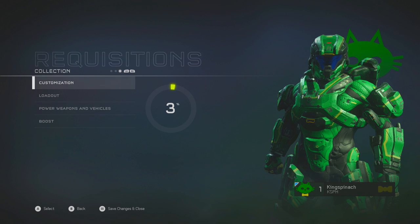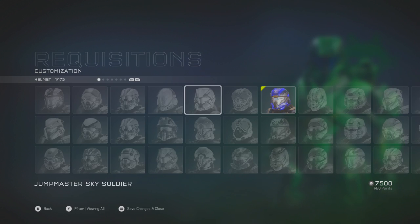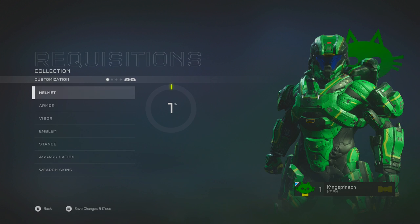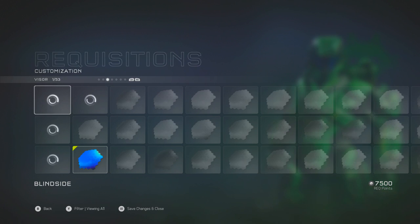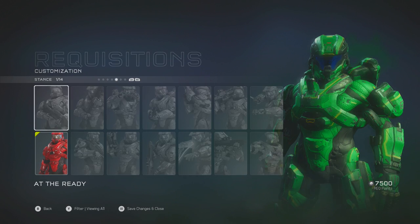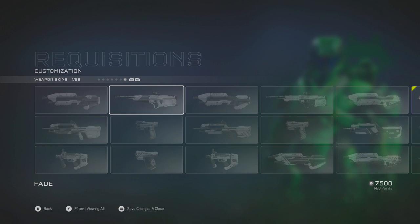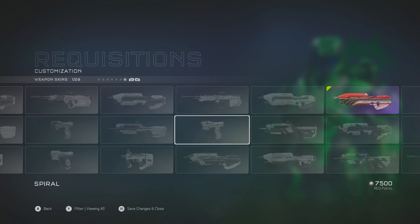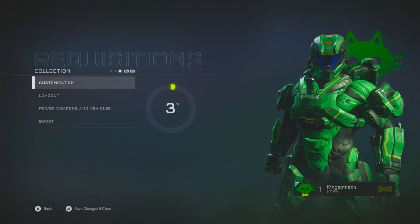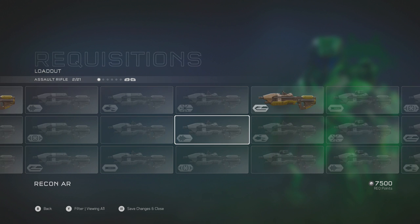In my customization section, all of this armor and stuff gets unlocked through rec packs — including emblems, visors, stances, assassination animations, and weapon skins. In addition, your loadout weapons and all your power weapons also get unlocked through rec packs.